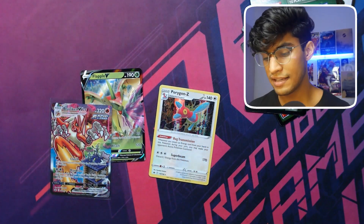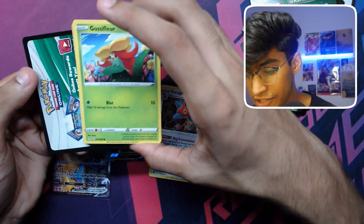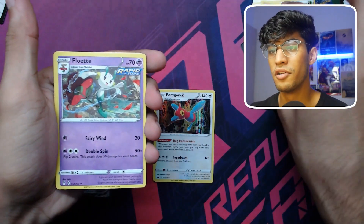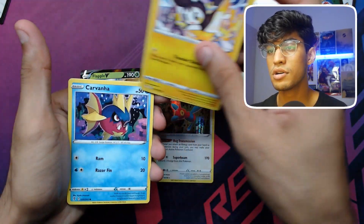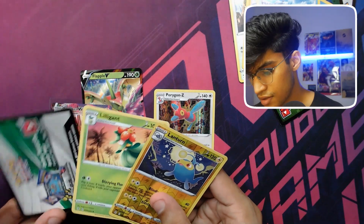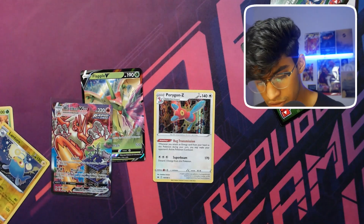Last pack of the box — this box was pretty worth it, the hit rates were pretty good. It is a white code card! Oh my god, can we do it? Can we get two alternate arts in the same box? Undersea Energy, Boldore, Single Strike Holo, Florges, Slakoth, Volcarona, Kavana, Bergmite, Lanturn — and it's a holo hit... wait. Wait. What? A holo? That was a white code card — I've been robbed! I've been robbed!